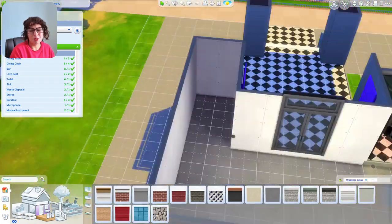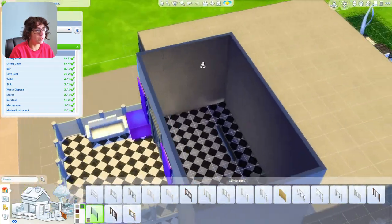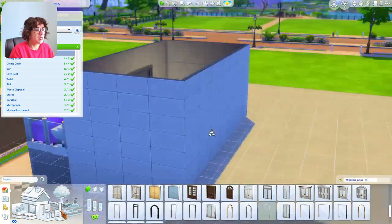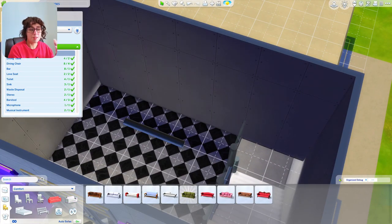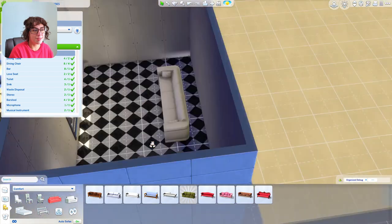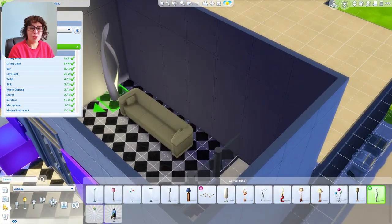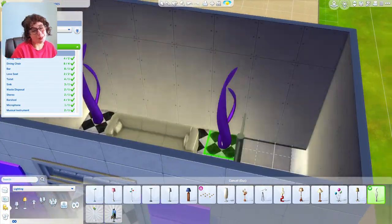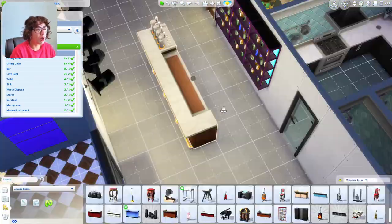I'm creating a stairway to the upstairs location. There appears to be a visual glitch with the doors — even though we selected a door usable with the lowest wall height, the door frame was popping up into the second floor. We're going to hide that with a couch and kind of pretend it's not there.